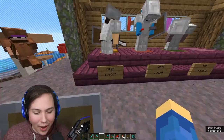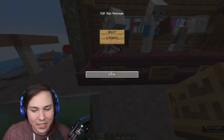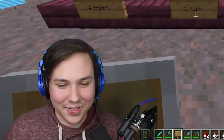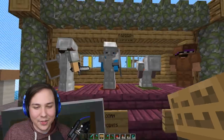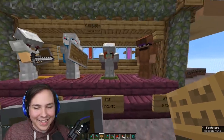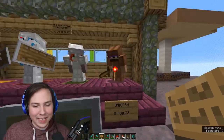Let's tally the scores real quick. Goldie, you've increased by one point, meaning you're now at six total points. Logan, you were found second, gaining three points - so four total points. Less points is good, so you're doing great! Ash, being found first means you now have a total of eight points, which is currently the worst. And Unicorn still has zero points.